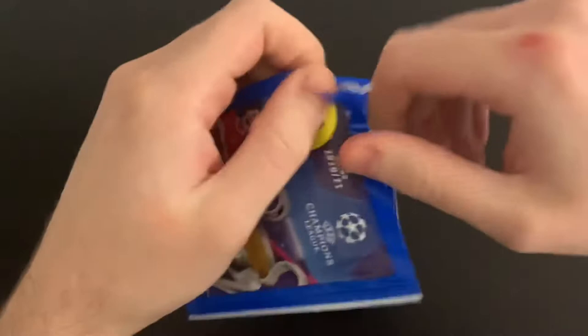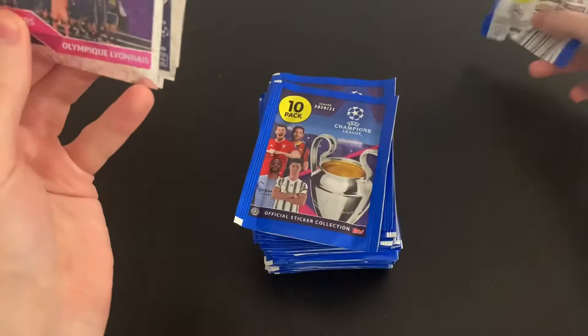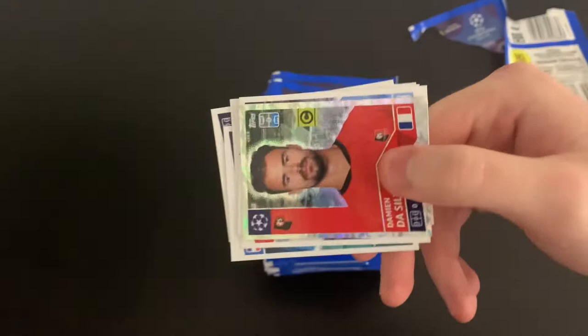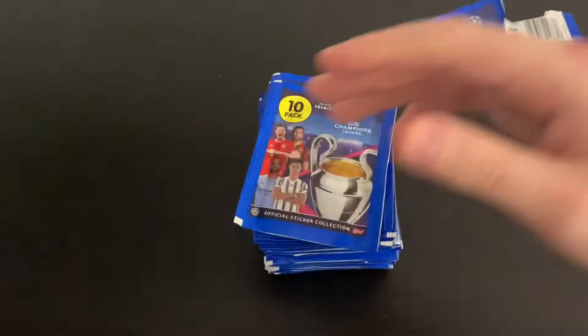Packet number four. Make sure to smash the like button and subscribe if you're new. We've got the Women's Champions League winners in Olympique Lyonnais as our big sticker, then De Silva, Aguero, Miranchuk, Nagatomo, Henricks, Valverde, Godin, Lovren, Felix and back to De Silva.